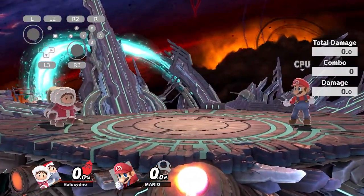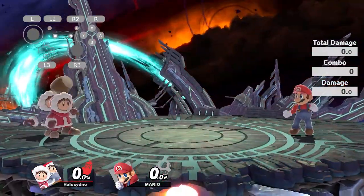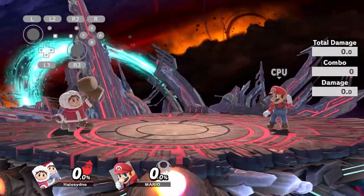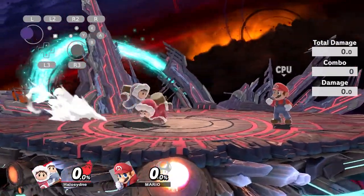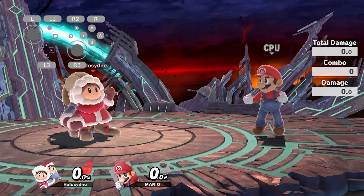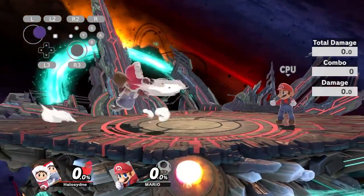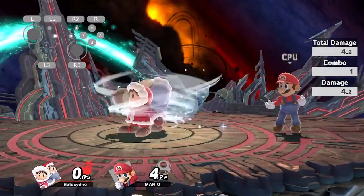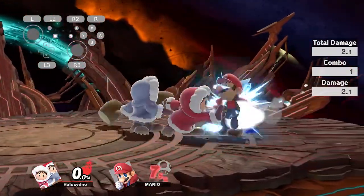One popular way to do it is using a net dodge. You net dodge and then look for right before Nana's about to land to buffer her option and immediately buffer Popo's. You can also do this with arrows — I like doing it using back arrow a lot. It's a little bit tricky, but that is a really powerful option because you're still abusing the auto-cancel window and getting a free desync off it. Back air has an auto-cancel window when you do it from a short hop and fast fall, so that is really really busted.